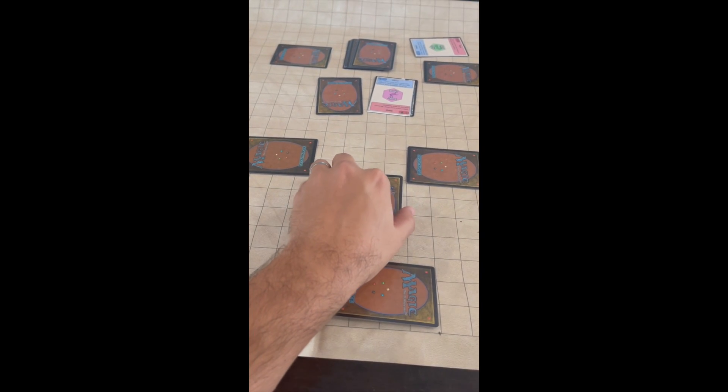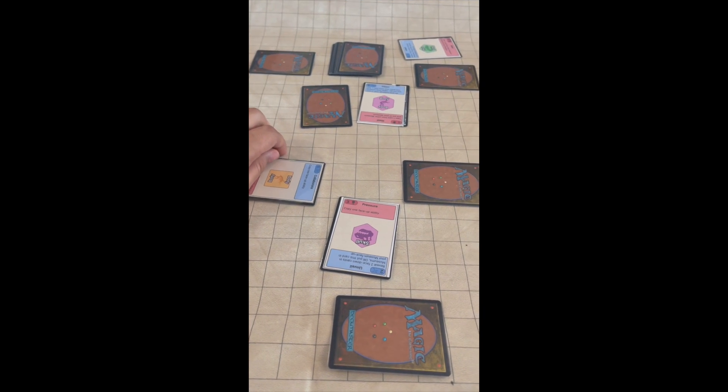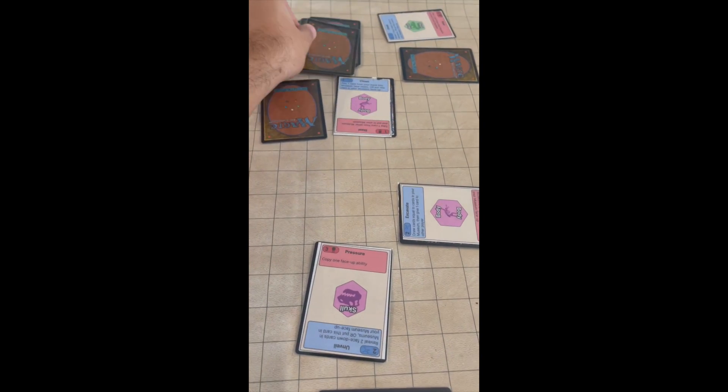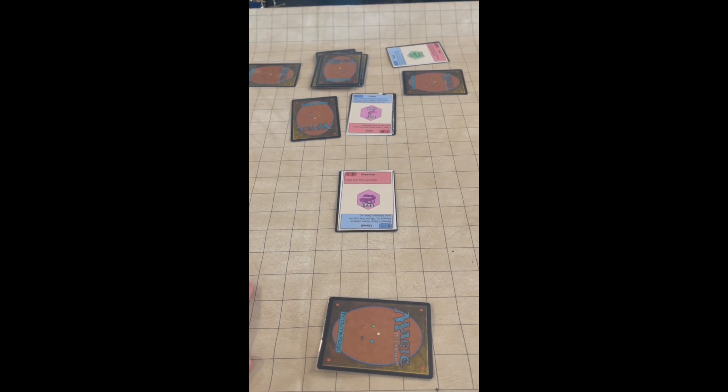In a round, each player chooses a card and side, and places it into the center. They all reveal their cards simultaneously, and depending on who chose science or fame, there are four different outcomes. In this case, two science and one fame means the fame card wins out, and the others are discarded.